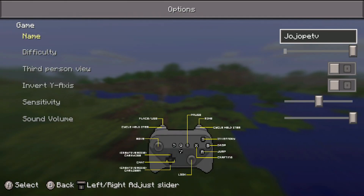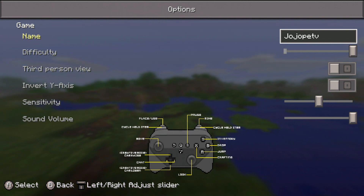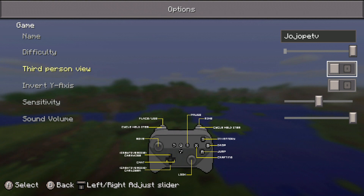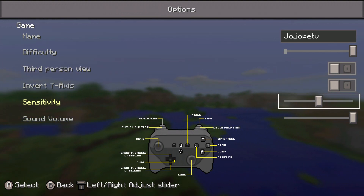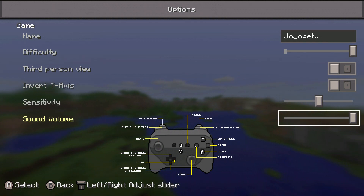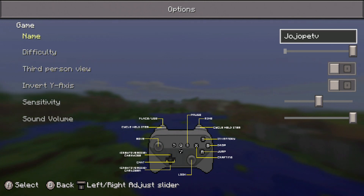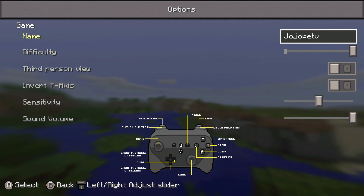Let me go ahead and show you the options real quick. I normally have a lot more options to deal with, but here you have: you put your name in, you have difficulty, you have first person or third person view, invert Y-axis, sensitivity to the controller or the analog stick, and then sound volume — and that's it. You don't have clouds, you don't have high definition, better graphics or anything like that, or distance. So it's very rudimentary on options right now.